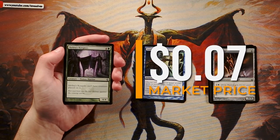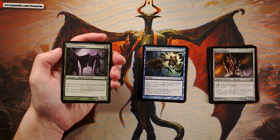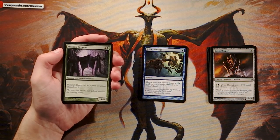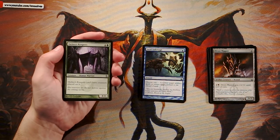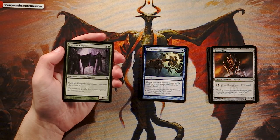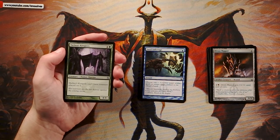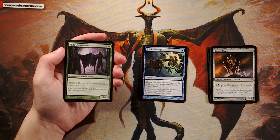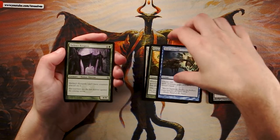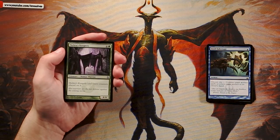Melira's Keepers is a four-four for four green that cannot have counters placed on it. That may seem innocuous, but with infect all over this set, it's a hard blocker against infect creatures — they deal damage as negative one counters, and since this can't have any, it essentially negates that damage entirely. It's more of a blocker than a bomb, but in certain situations it can attack for four and get you the win. I kind of like it more than other cards so far.